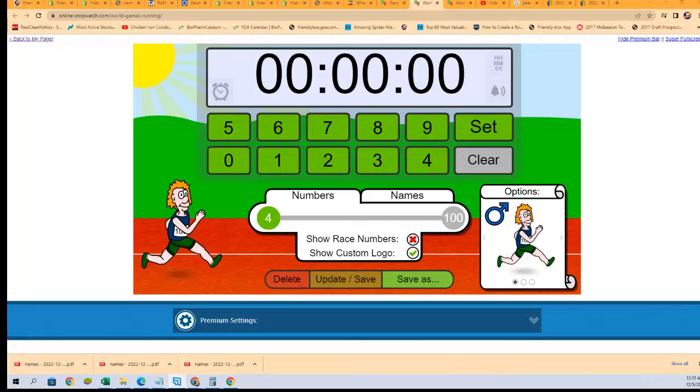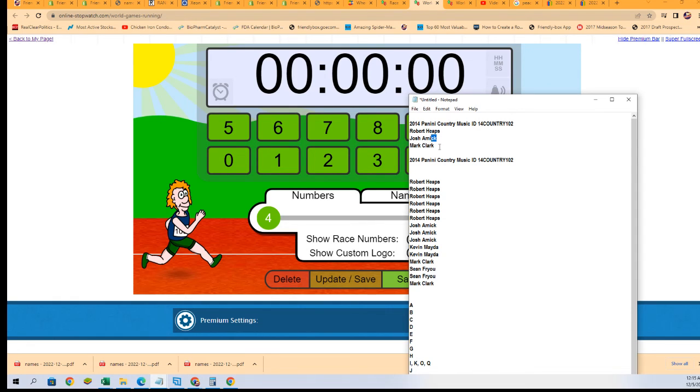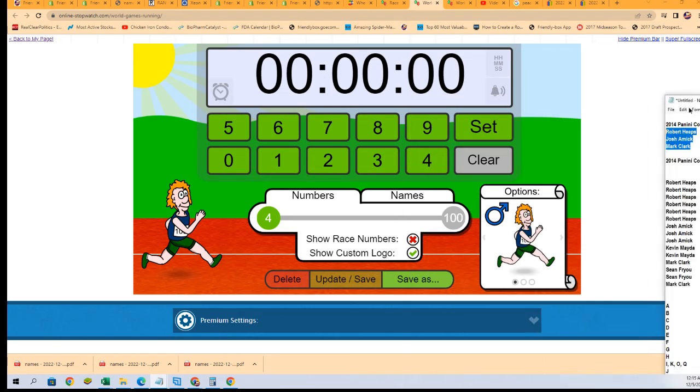Okay, here we go. So this is a race for spots. What is it? Four? Yeah, it's four spots. It's a three-person race. Here we go. Josh, Mark, and Robert. Good luck, gentlemen.